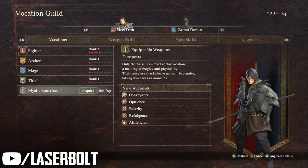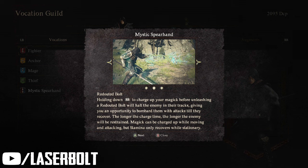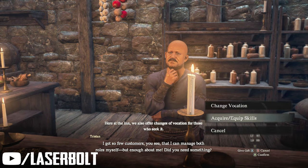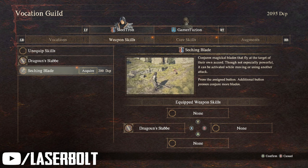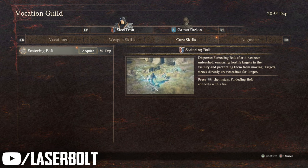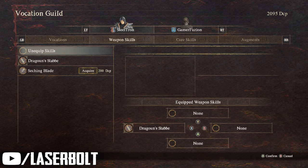Once you have enough points you'll be able to switch class. Now once you unlock it, you're going to want to go to the menu, because in the menu you're going to have better options. For example, the Mystic Spearhand comes with a different weapon, and in addition to that, he's also going to have different sets of skills that you're not used to. You're going to want to go in there and activate the new skills available. Not all skills will be unlocked right away — you'll need more DCP points to unlock those.